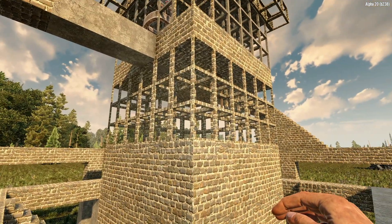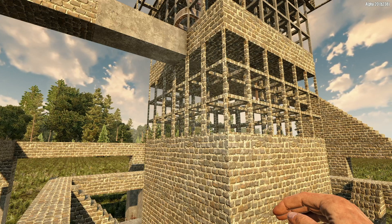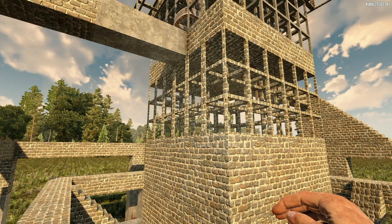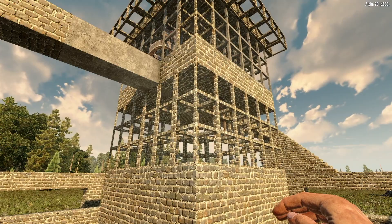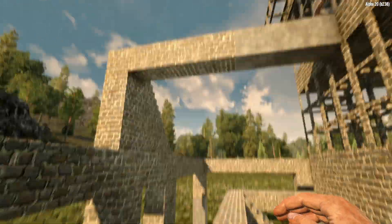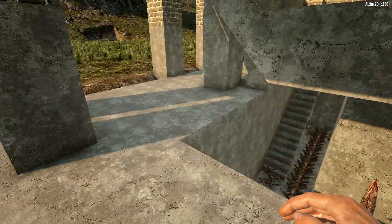Up here on this level we can have people in this spotting area where we've made some open frames. For those wondering, those interior frame squares - where they're just a frame with no fill - are actually the exact same HP as a full block. You can use those as defensible positions and I highly recommend it for the HP level they provide. Then the zombies come through here and up to the next layer.